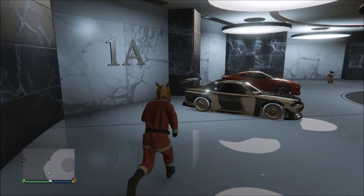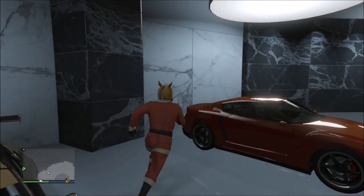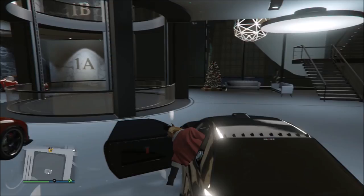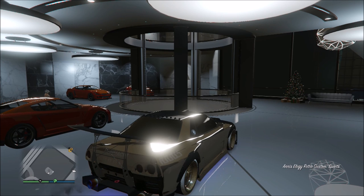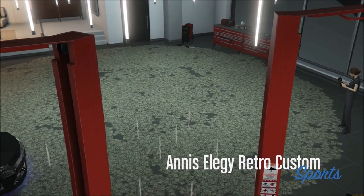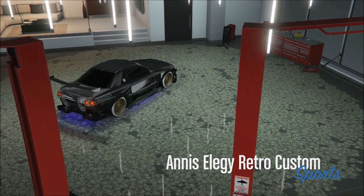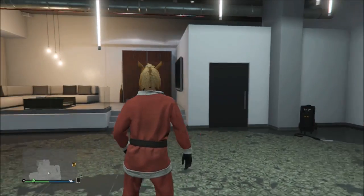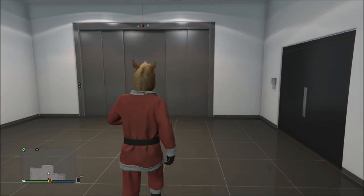Run all the way over to the LLG retro as fast as you can — you have to do this as quickly as possible. As you can see, I made a little running mistake, but once you get inside the LLG retro, spam right on the D-pad to enter the custom shop. Once inside, spam A and up on the D-pad and quickly change something on the vehicle, like the armor. The vehicle is going to disappear very quickly, but if you changed something before it disappeared, you have officially duplicated it.